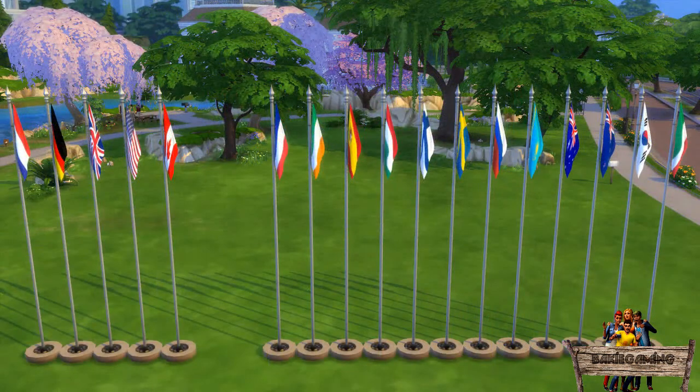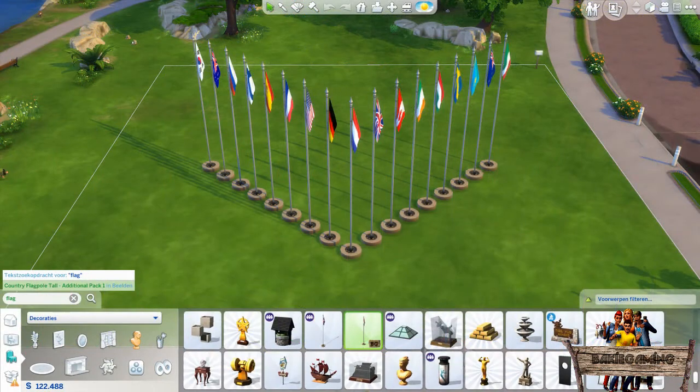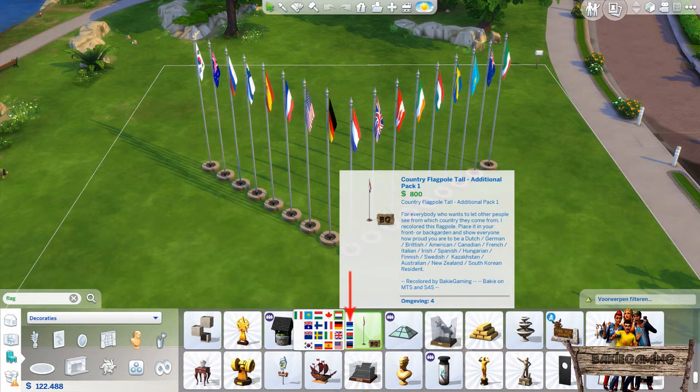Keep in mind that if you want to use these flagpoles in your game you need to have the Get Together Expansion Pack installed. To find these flagpoles in game, type 'flag' into the search bar or go to the Decorations Statues section. You will find them next to the original flagpoles and you can recognize them by my Bikey Gaming icon in the lower right corner. By clicking the color stripes you will find all available country flags.